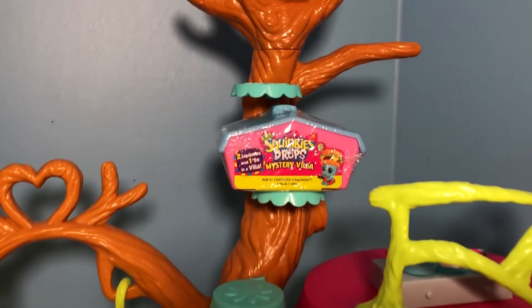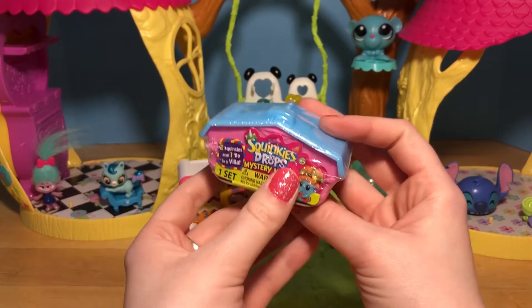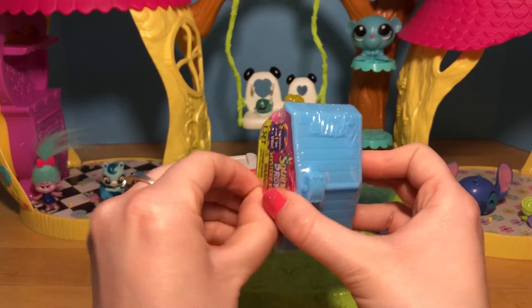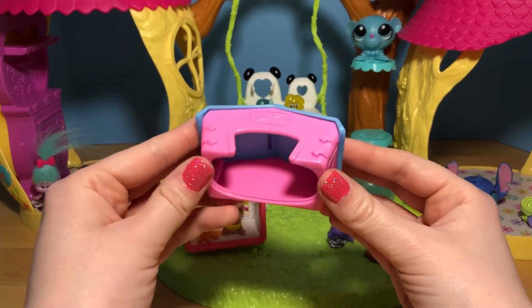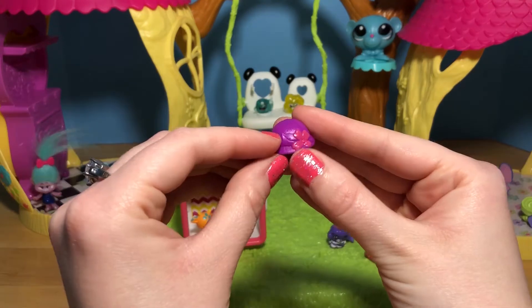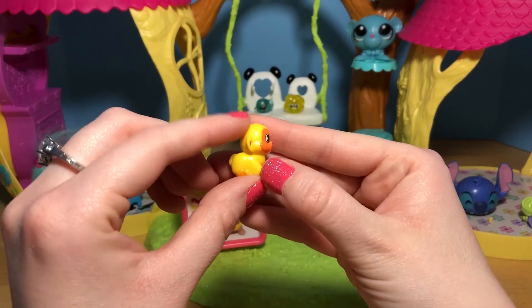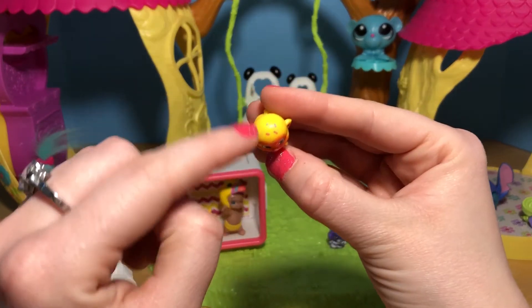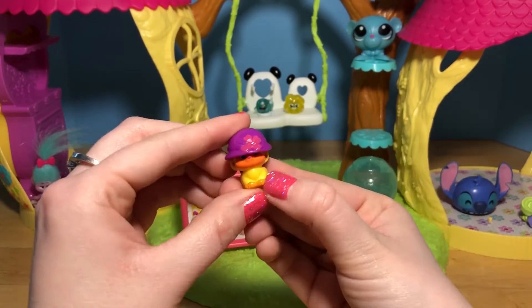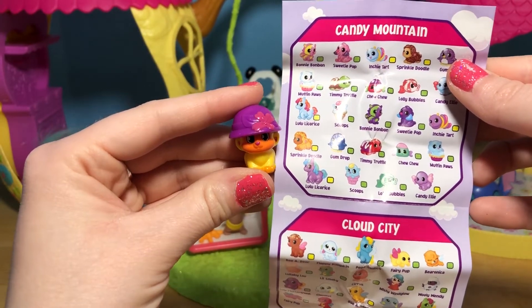And our last blind bag is all the way up here on these little steps - it's some Squinkies that come in this mystery villa! There are two Squinkies inside, plus a little accessory for one of the Squinkies to wear! The mystery villa is a barn in this really pretty pink and blue! And here is the hat - it's this pretty purple hat with a pink flower. This is the posy-doo! Here's a little yellow Squinky - it looks like a tiny monkey with little confetti pieces on top. I bet this little cutie would look even cuter with this purple hat! Look at that - it can barely see now! There we go - this little guy is from Candy Mountain. It's Sprinkle Doodle!